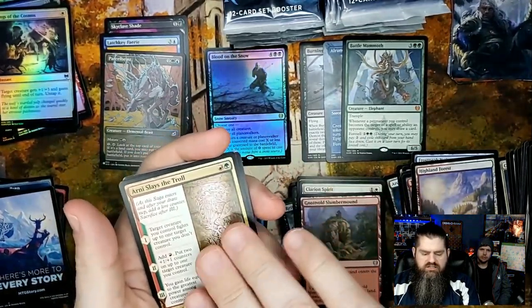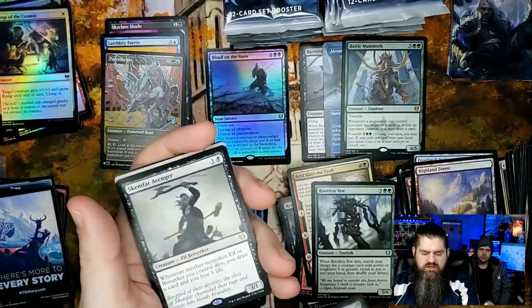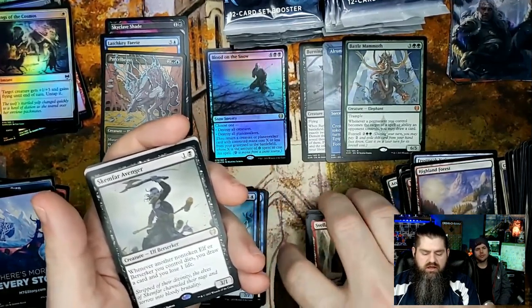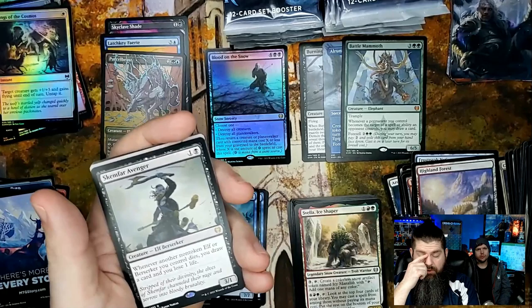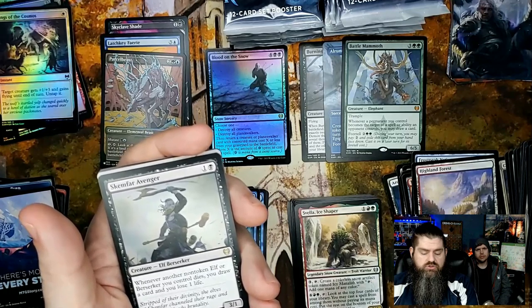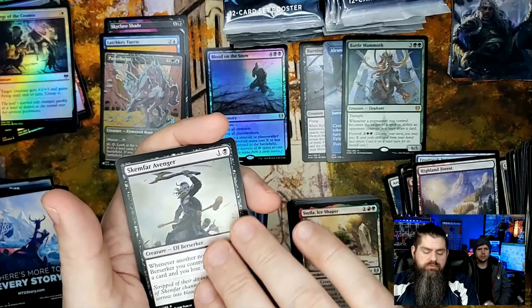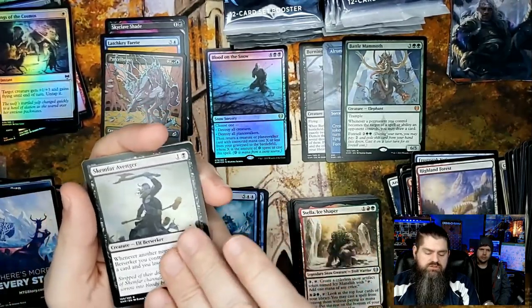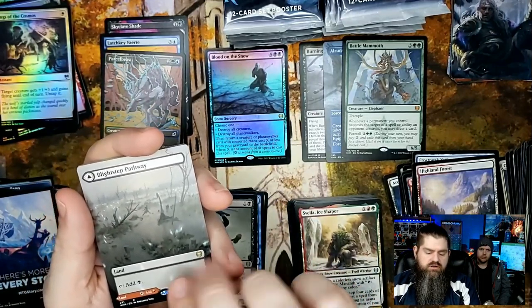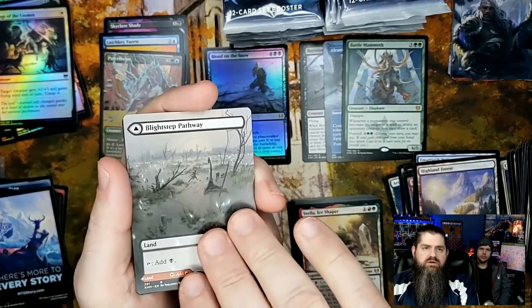Arni Slays the Troll, Rootless Yew, Zvella Ice Shaper — lots of uncommons in here. Skimfar Avenger — this is actually pretty solid. It's a three-one for two mana, and whenever another non-token elf or berserker you control dies, you draw a card and lose one life. Nice card draw, gets out cheap, and when you're playing elves and losing some, you get lots of card draw.